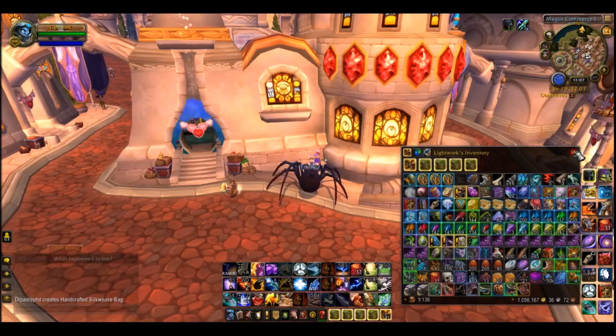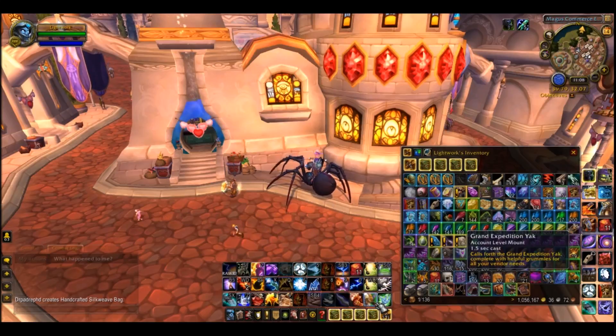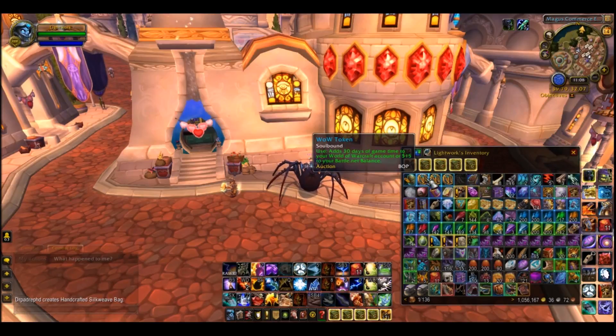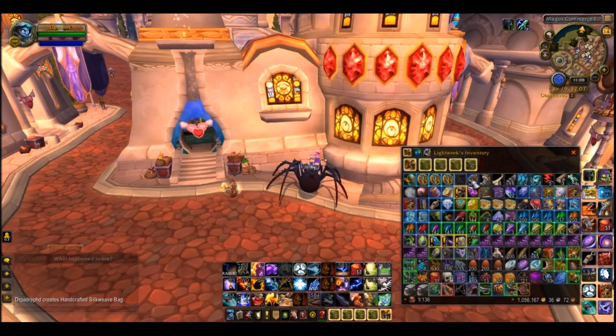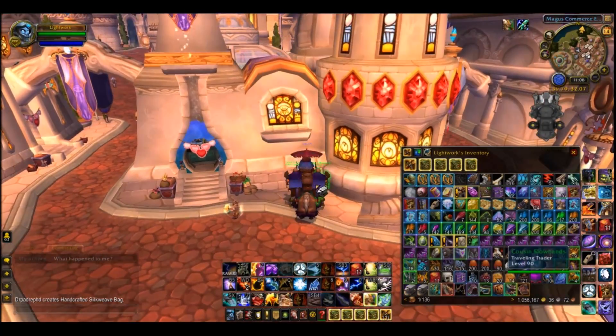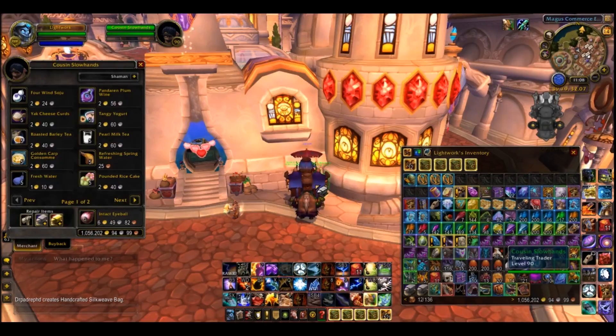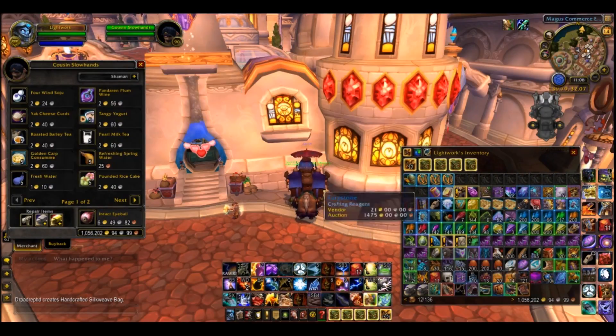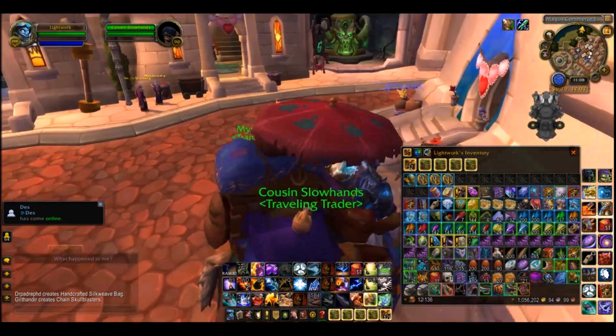The fourth add-on is called Crap Away. Basically, every time you open up a vendor to sell anything, it will automatically vendor all of the gray items that you have. Here's an example — I have some grays at the top of my bag. If I open up my yak to vendor and simply open up the repair guy, as you can see, Crap Away just cleared out all of these grays for me. You don't have to search through your bags to find everything you don't need. That add-on is called Crap Away.